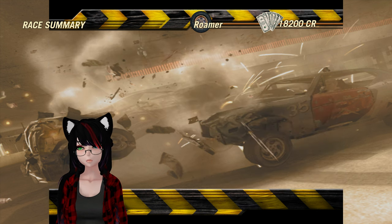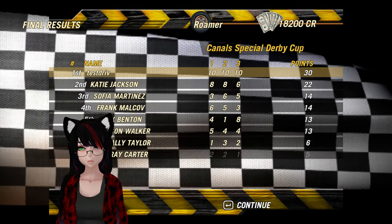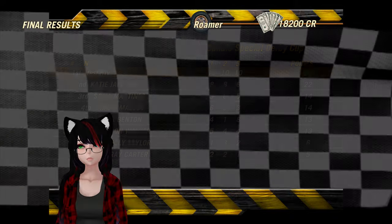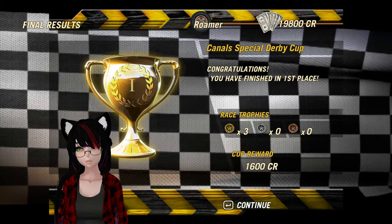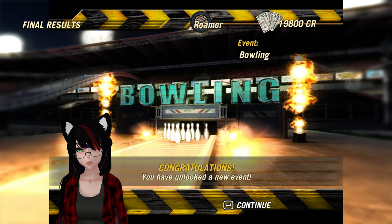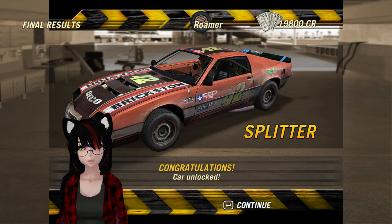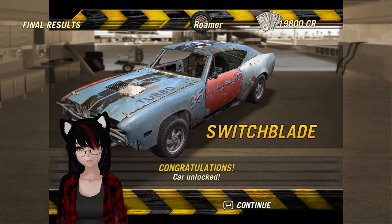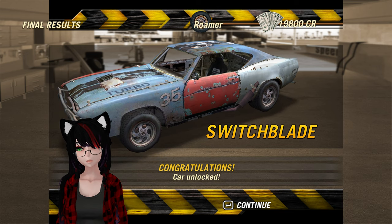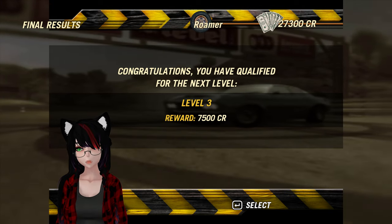I did not get the fastest lap — fucking Frank. Sure, I win. And I get my extra 1600 credits for that. I've unlocked bowling — oh no. And I've unlocked the Splitter apparently, which looks like a race class car probably. Switchblade as well — neat. Wow, I've qualified for the next level, and I got 7500 credits as a reward. It's really awkward that there's no sound here. I guess it's time to give bowling a try — oh no. We'll see what I can do here.